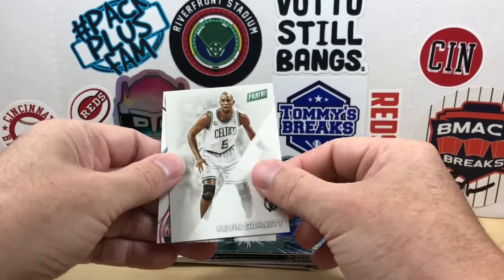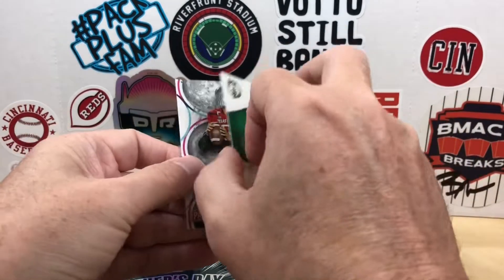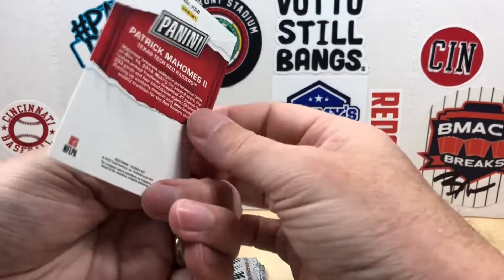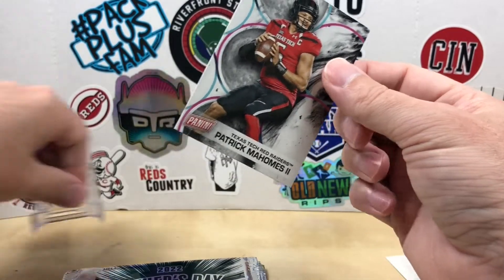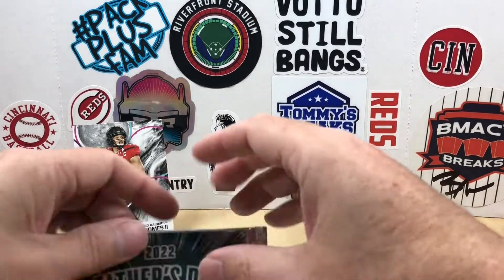Starting off pack one, we have a Kevin Garnett — I believe this is the base — and then we have a Patrick Mahomes, FD8. These are actually inserts in the set. Nice way to start off.